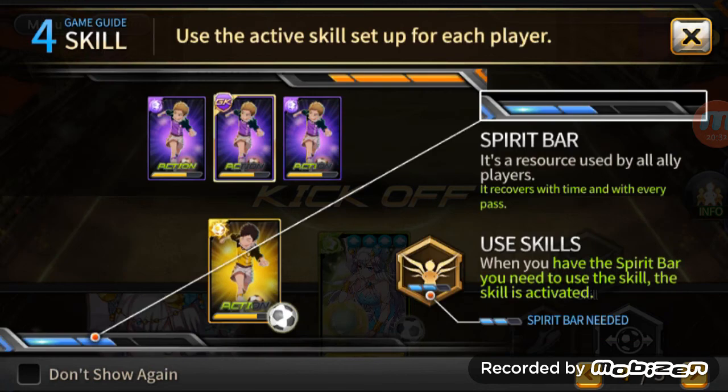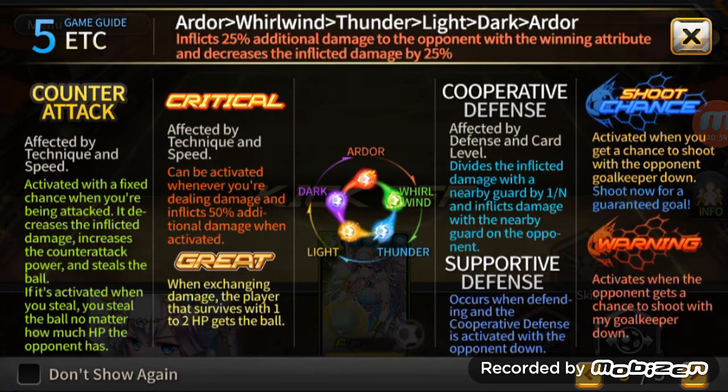Active skills for each player, spirit bars — it's pretty simple and self-explanatory. The element table: wind is strong against thunder, thunder is strong against light, light is strong against dark, dark is strong against ardor — and it goes in an endless cycle. That's why there are mono teams out there — teams of all one color.